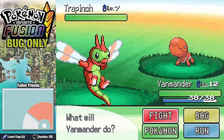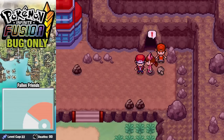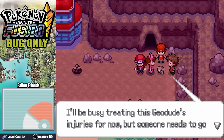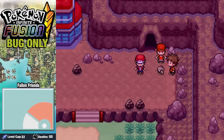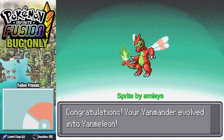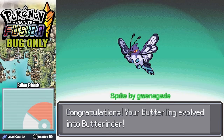On Route 2 we grab a Trapinch. Outside of Mount Moon, we run into Nurse Joy tending to a wounded Geodude. When Brock comes in for the assist, Nurse Joy finds out there's nothing wrong with the Geodude — a play straight out of Brock's playbook — and disgusted, she goes back to the Pokemon Center. While fighting through Mount Moon, our Yanmander evolves into Yanmillion, and our Butterling also evolves — thankfully back to having a custom sprite as Butterinder.